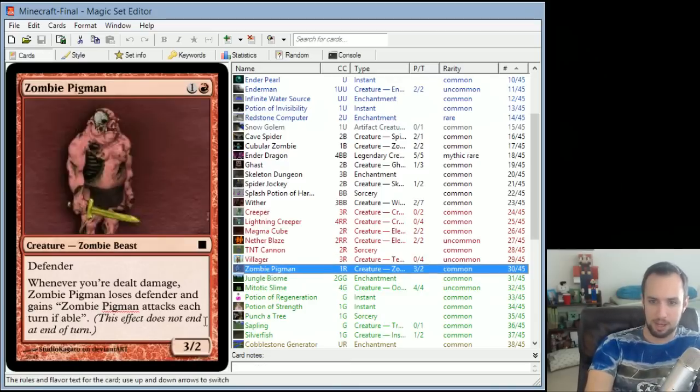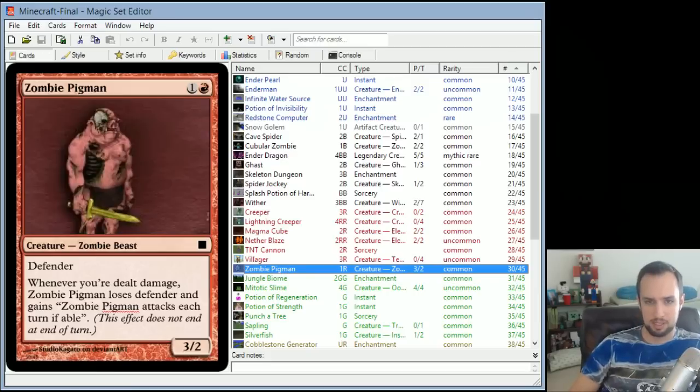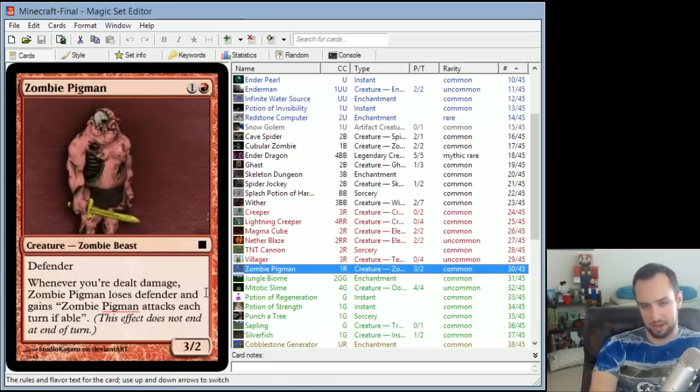Zombie Pigman is a 3/2 for 2 with Defender. Whenever you're dealt damage, Zombie Pigman loses Defender and gains 'Zombie Pigman attacks each turn if able' — and that effect is permanent. So if your opponent deals damage to you, it angers the Zombie Pigman and they start attacking without reserve. They stop being a blocker and become an attacker. Very efficient for the mana cost at 3/2 for 2.